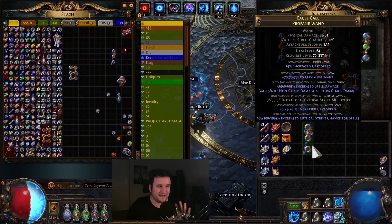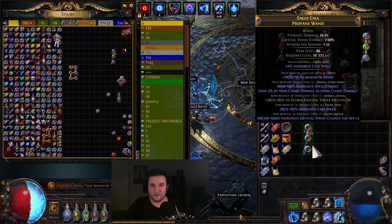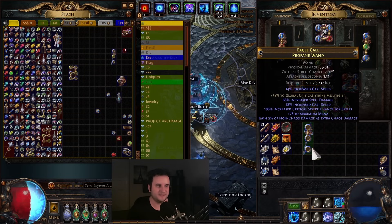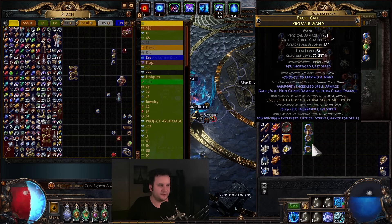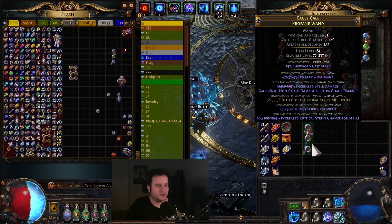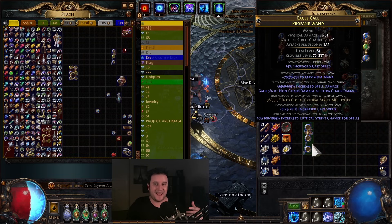This is a tier 8 mana roll, so it is not by any means a great wand, but it is a serviceable wand. I had a fourth mod that is completely worthless, but what you do then is you use the new Veiled Orbs — these right here, and they cost quite a bit — but they remove a random modifier and then add a random Veiled modifier that can be something really good. Like, for example, that spell damage with non-chaos as extra chaos — I would have preferred spell damage mana regen, but lightning damage is good too. If you get that, not only did you remove a bad mod, you also added a good mod.